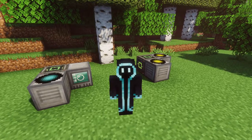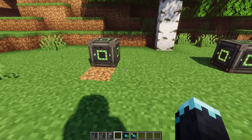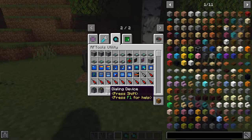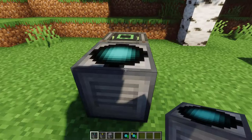Hello everyone, today I'll showcase how you can teleport using RF Tools. There are actually two ways to teleport with this mod. The first one is using a transmitter, receiver, and a dialing device. I'll go ahead and place down the transmitter and just give it the name 'one'.